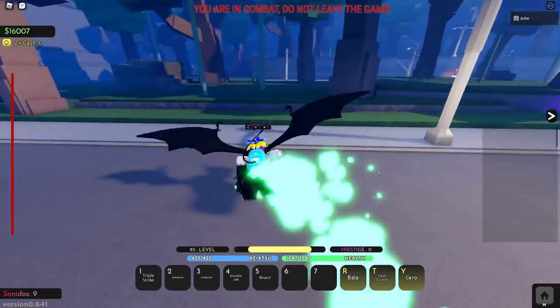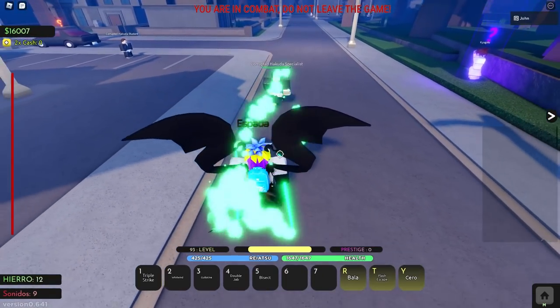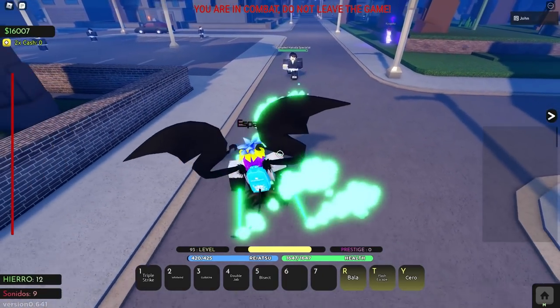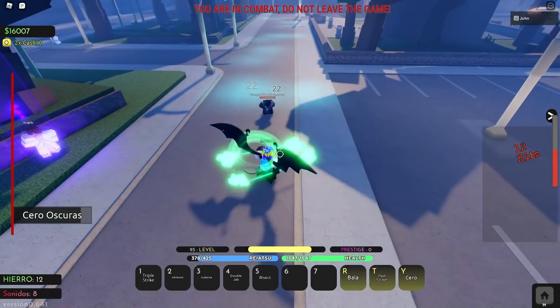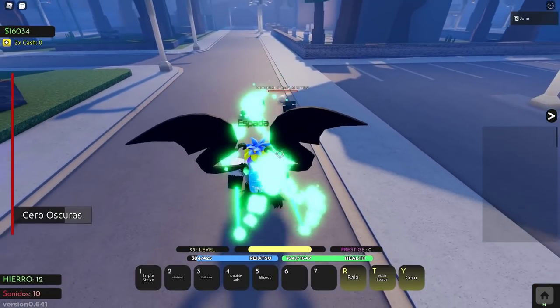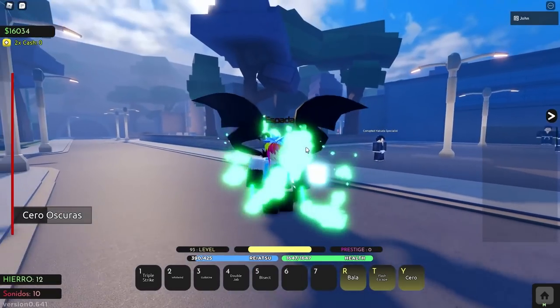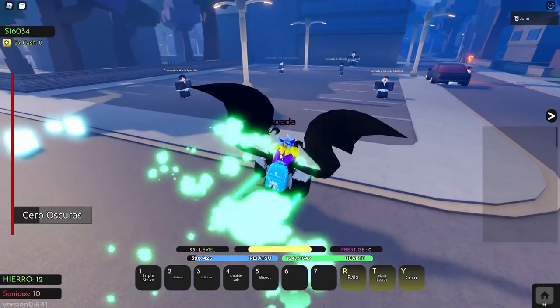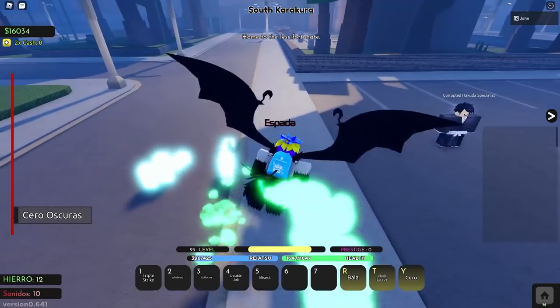This is probably the best resurrection in the game, no doubt about it. Those are just the passives. On to the moves — the first move is Cero Oscuras, which is basically a Cero you charge up. It does a ton of damage, and it is unblockable. It also stuns, so it's basically a combo extender if you can land it close. The cooldown is insanely small, so it's actually a really good move.